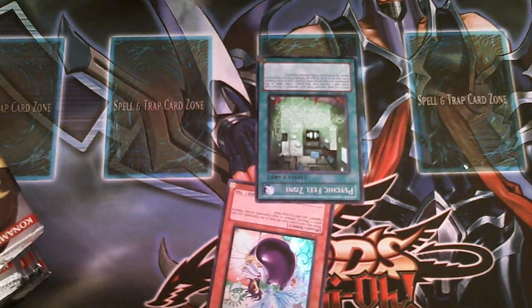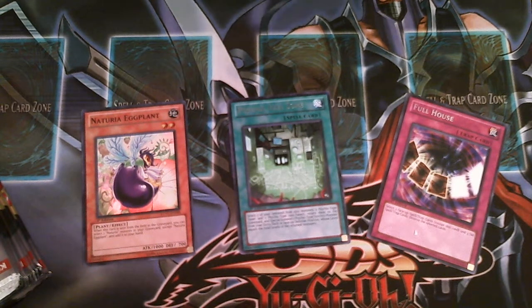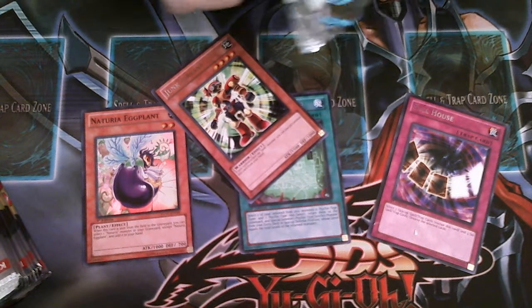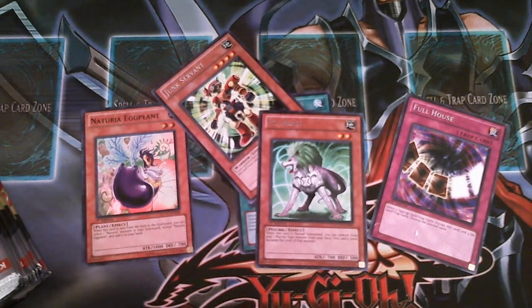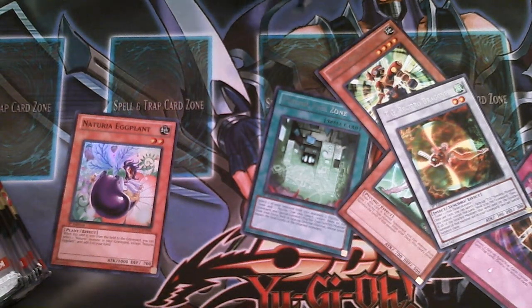There's really nothing I'm looking for in this set anymore so pretty much everything in here is going to be up for trade. Full House — that's pretty good. My webcam is upside down right now. Everybody's looking for Tour Guides, everybody's looking for Steelswarm Roach, everybody's looking for Sea Dragon Lancer. I can put them on my high wants list but I don't think people are gonna go for trading that stuff.